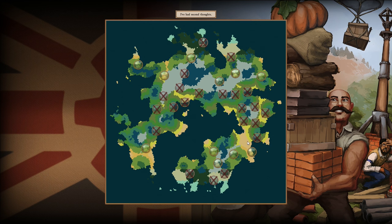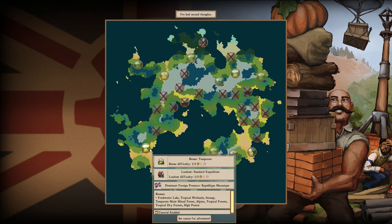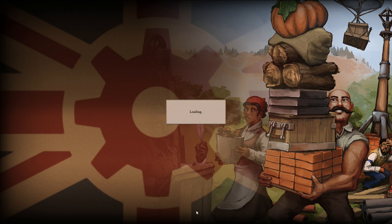This continent was procedurally generated — when I play this game on my computer, this continent is completely different. There are places where I could start, so I want to pick a place that's easy. This is a regular standard expedition — just the standard game, nothing special, no crazy difficulty.